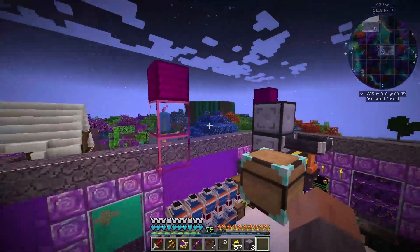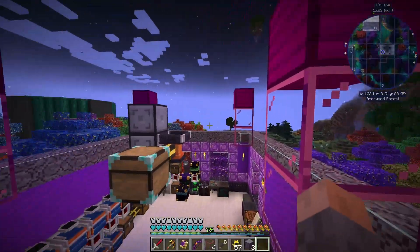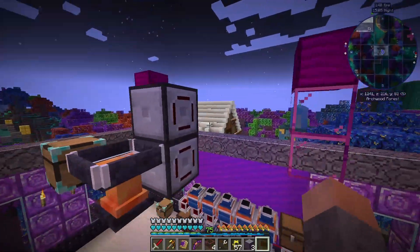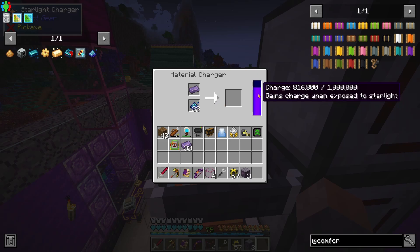I had the star charger built a little bit wrong. These Tyrian steel blocks are only supposed to be two blocks off the ground, not three blocks off the ground. I changed that back down to what you see now, and it is charging - it's using quite a bit of charge.